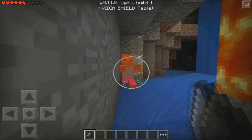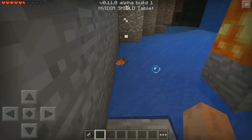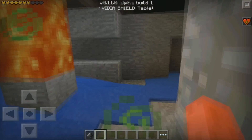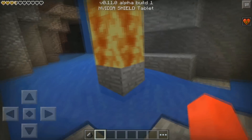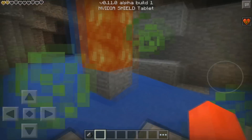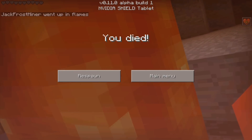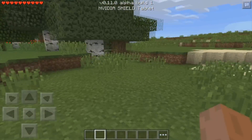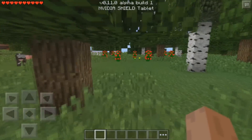I found a zombie in a cave to show something pretty cool they've added: rotten flesh. Zombies will now drop rotten flesh, which you can hold and also eat, but it will poison you. That's one of the new effects — the poison effect, which is blocked out by the beta watermark. There are new death messages now too. I walked into lava and it says 'Jack Frost Miner went up in flames.' The poison actually stops you at half a heart, so it would probably say something like 'Jack Frost Miner was poisoned to death.'